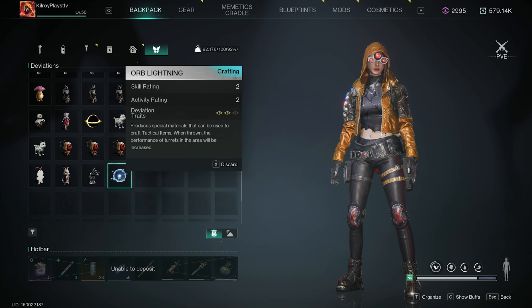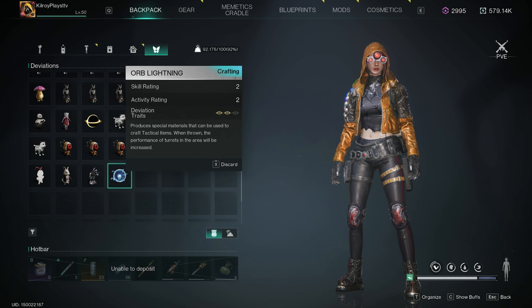It is a crafting deviation with a skill rating of 2, activity rating 2, and deviation traits 2, which is actually really good for a lower level. It produces special materials that can be used to craft a tactical item — when thrown, the performance of turrets in the area will be increased. Personally I don't run turrets, but this would be really good for prime war. It would also be good for territory purification, though that's a once-a-week thing.